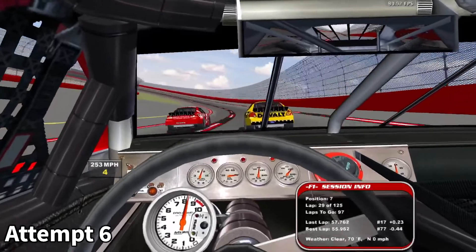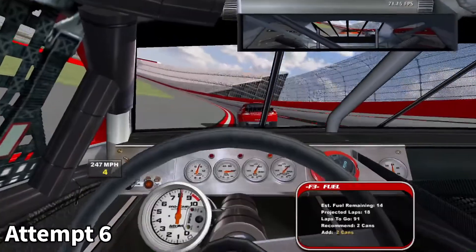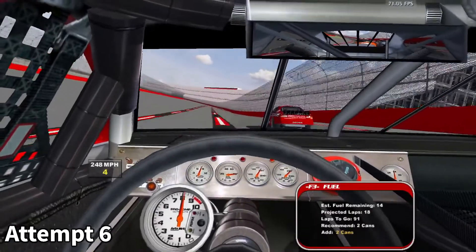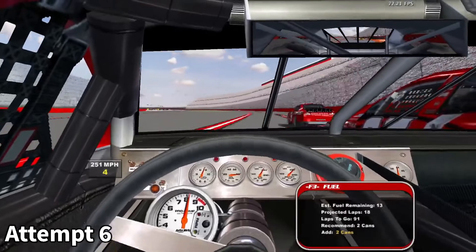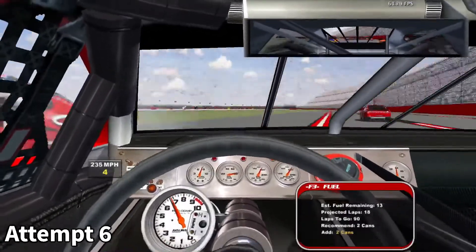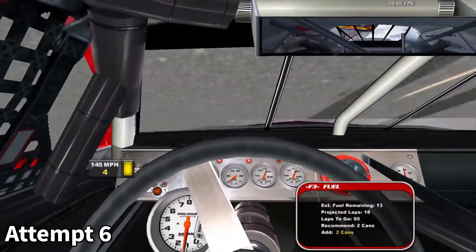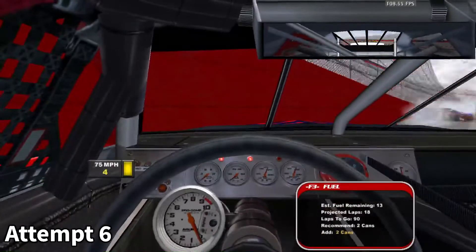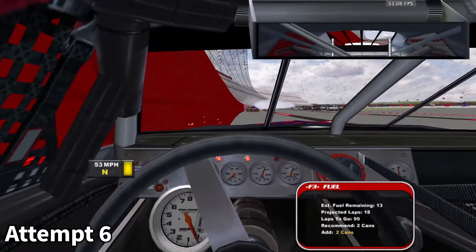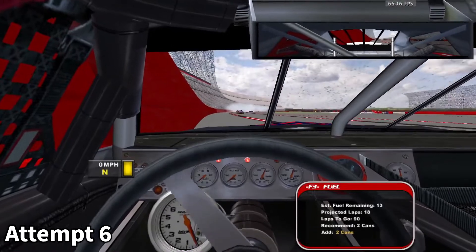It might not look like much, but trust me, I am no longer capable of winning this race. Here we're coming off of turn 4 with 91 laps to go, and I just zone out slightly at 250 miles an hour and the rest is history. Yellow flag is out, and the car can no longer continue in the race — that's what those two red lights indicate on the dashboard. If the previous bump with the wall just slightly slowed me down, this thing took me out of the race completely.